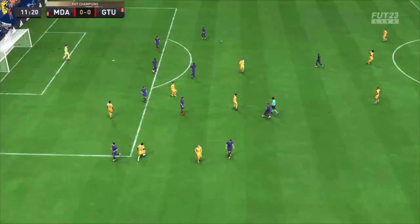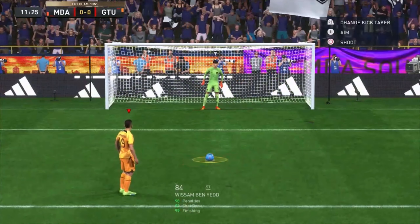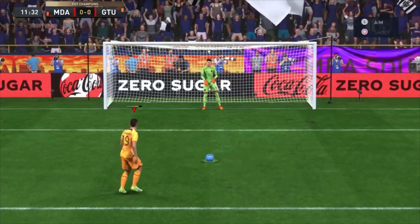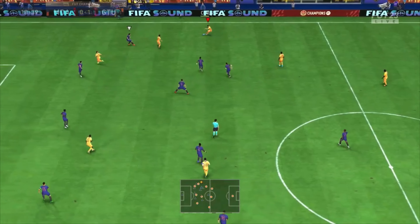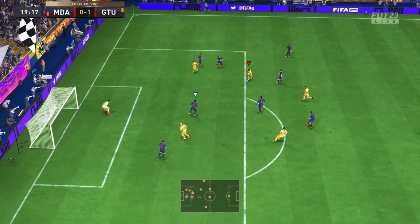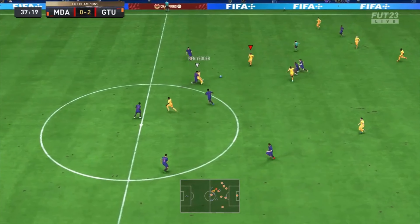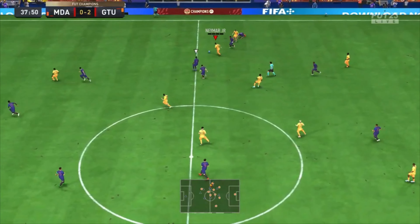In another match, my opponent was making sliding tackles all the time. We got a penalty kick. I checked who has better penalty stats — Ben Yedder has 98, Neymar has 97. Ben Yedder stepped up and scored it. He's been on fire since we got him, scoring so many goals. One was a really lucky goal, but hey — we score lucky goals, we concede lucky goals.